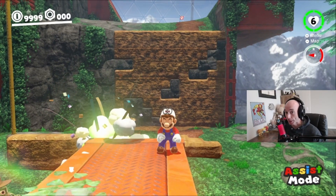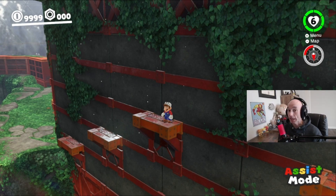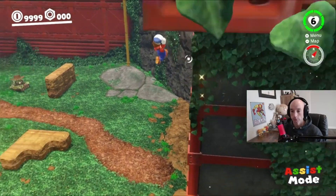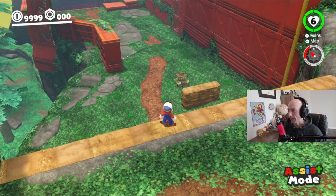Did you guys know it was possible to get on top of this wall without using a tank? First, you want to walk around the corner to these ledges. You're going to stand on this third ledge and you're going to triple jump, but your third jump will actually be off the second ledge. Then you're going to cap jump forward and then throw Cappy backwards so that you wall jump off that wall and then cap jump over the wall. Let me show you. Let's go! And we're up here. We don't need you.